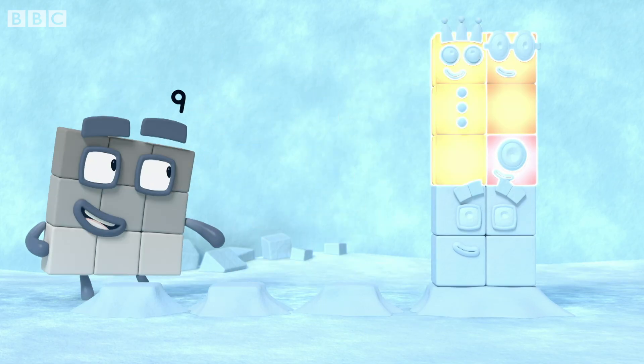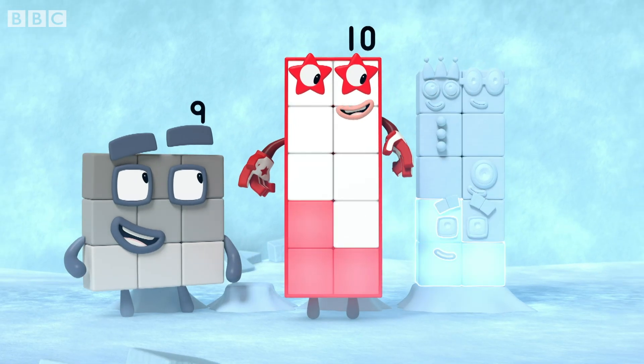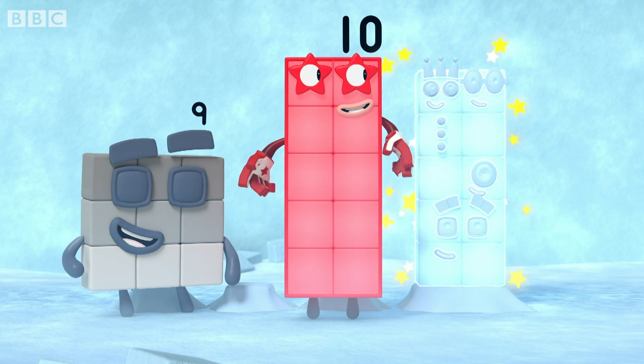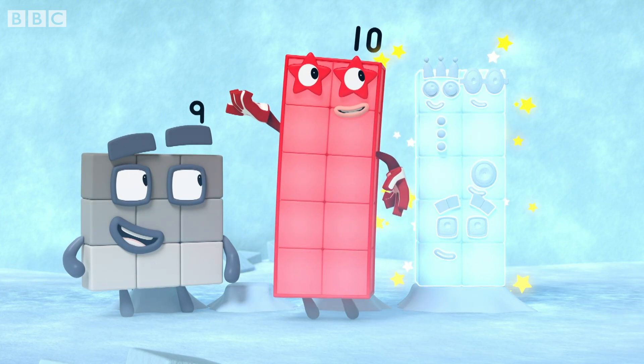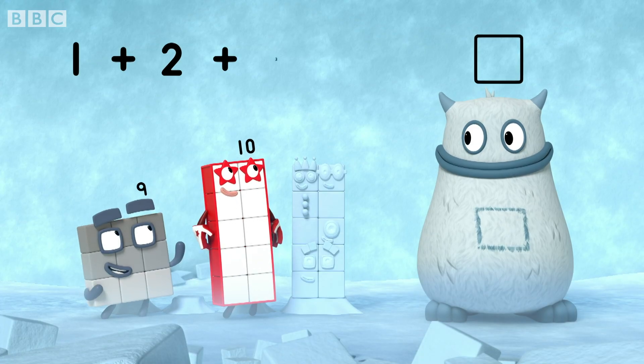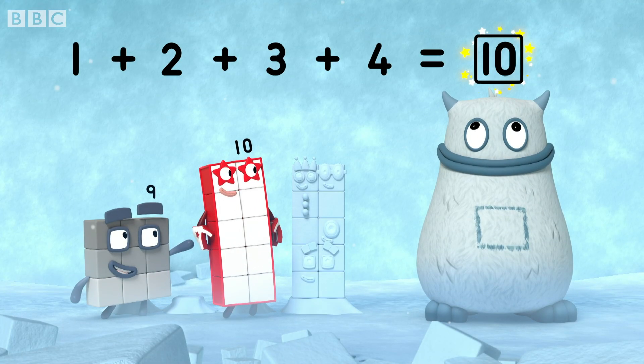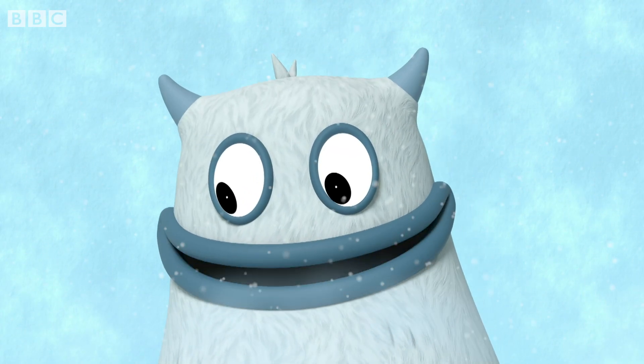One, two, three, four. One, two, three, four, five, six, seven, eight, nine, ten. Ten snow blocks. So one plus two plus three plus four equals ten. There's a ten in your tum. Yum, yum, yum. Well done.